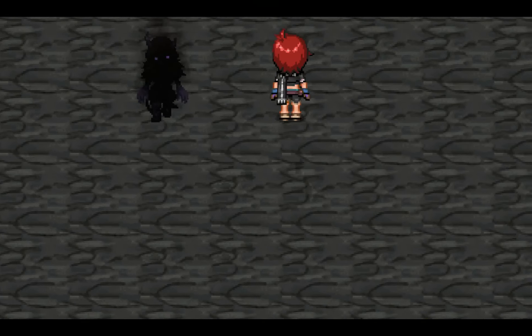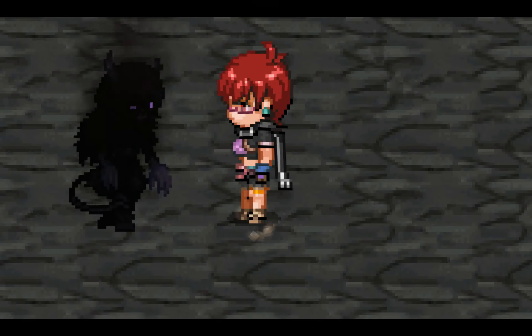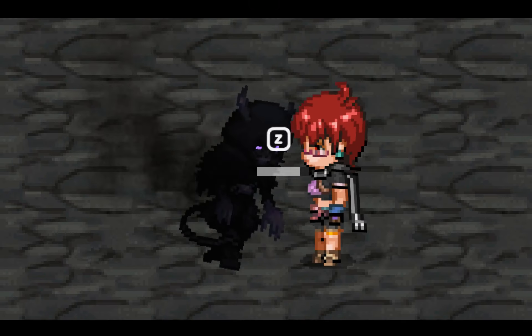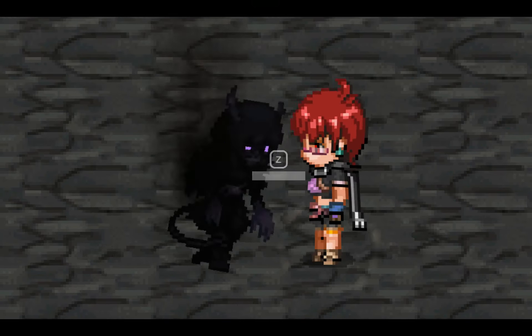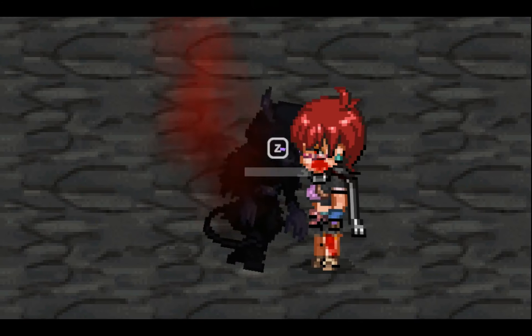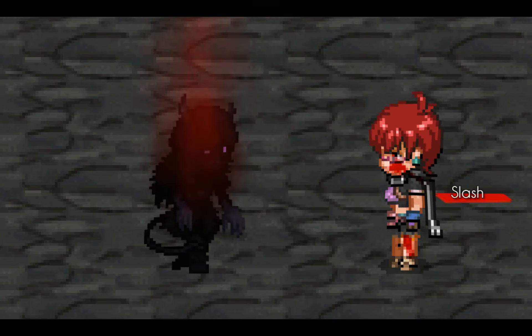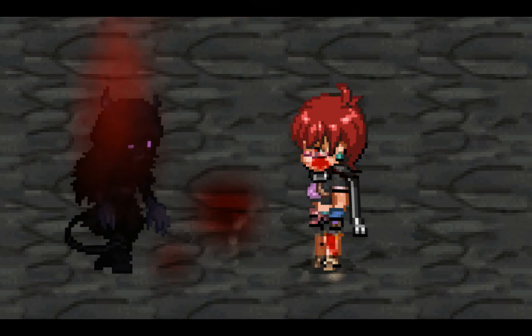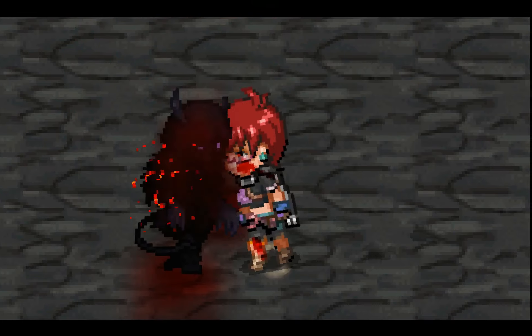I did not want to put health bars on the screen for these battles. So I created a system where as the enemy takes damage, they will spill blood on Sakha and on the floor. The battle will get progressively more and more bloodier as the enemy takes damage.